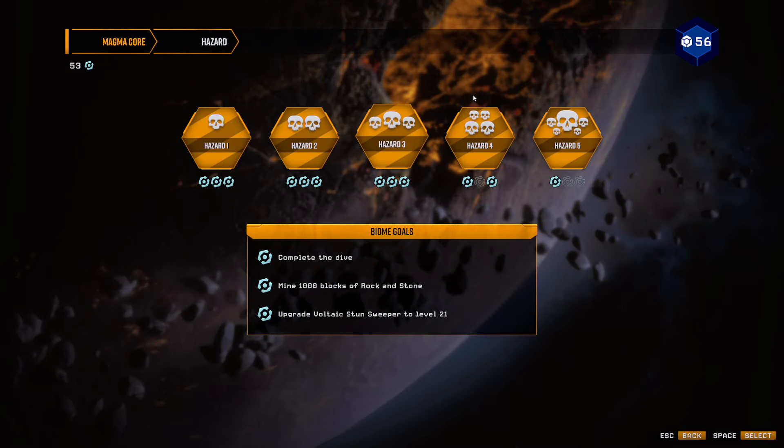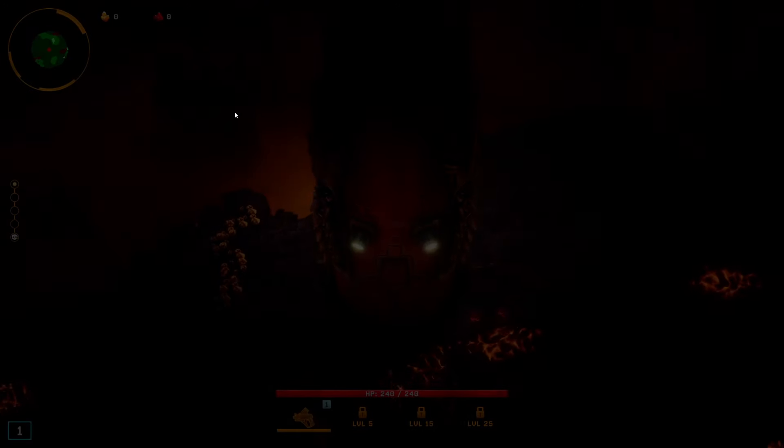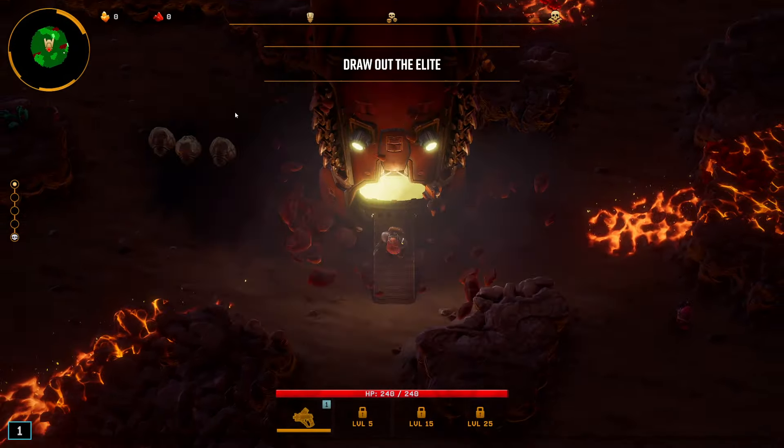What's up boys! Today I'm doing the Magma Corps because I'm doing the Recon Scout and I'm doing the Blue Screen build where I focus the cryo grenades and get as much reload speed as possible and just freeze everything and make it so I can't see anything as well.